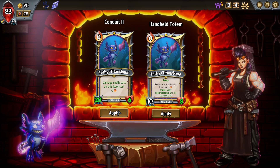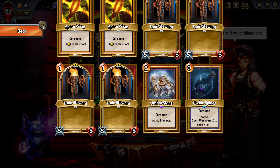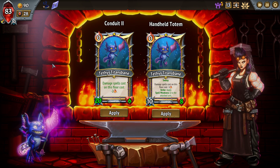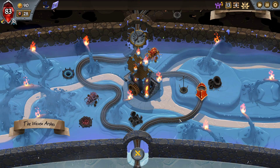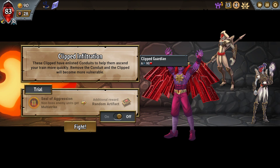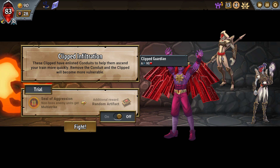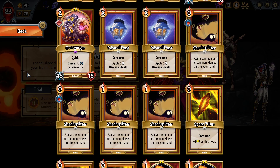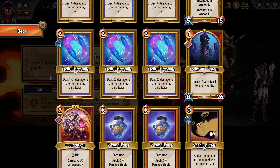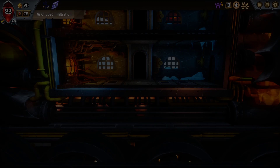Damage Spells cast on this floor cost negative two. Sweep applies Spell Weakness to the attacked units. It feels like that Sweep is about to become much more important — can't necessarily turn it down. None of our enemies gain Multi-strike. Clips Conduit, that's not a problem. Pyre Master — you're hasting them. The problem is killing those initial Clipped Guardians. I think I can do it — I'm going to have to be clever about how I play, but I think I can.